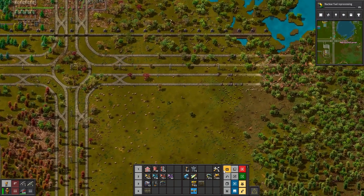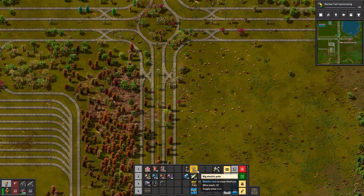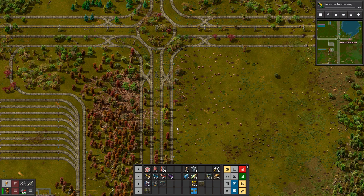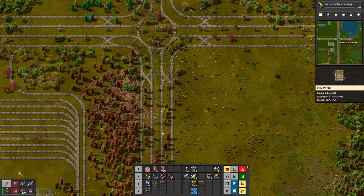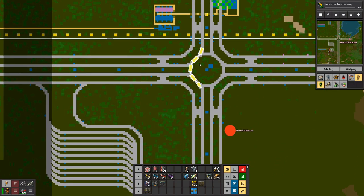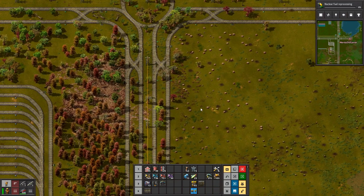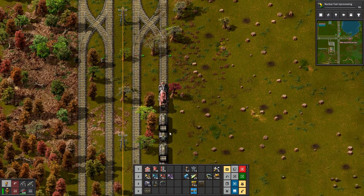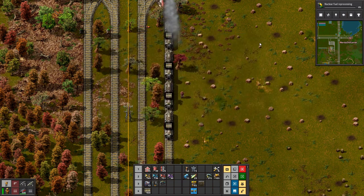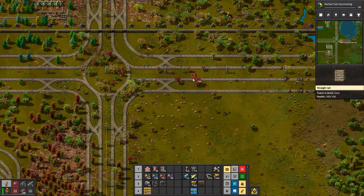I just saw a tree grow and two trees destroy themselves because they were next to tracks. So I want an unload station. Come on train, I need some rails. I want to bring it this way. There you are — beautiful train. Don't stand on the tracks. We'll have some tracks and we will ask a train to come down.